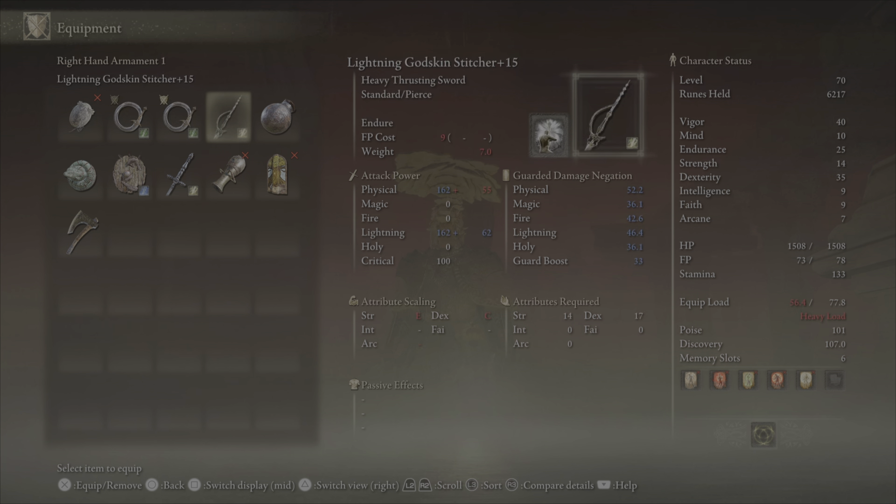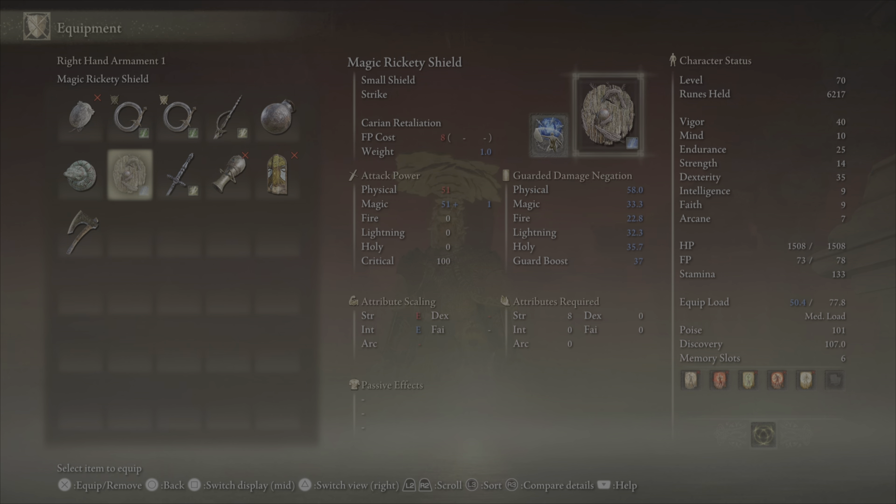The dual whip setup isn't really great for chase downs, so I did put on a Lightning Godskin Stitcher as a potential option for chase downs. I also put a Mizura Cordae and a Parry Shield on this build just for crits.